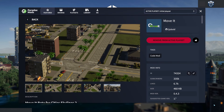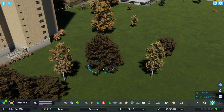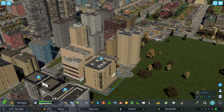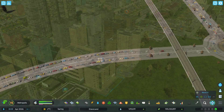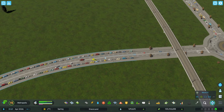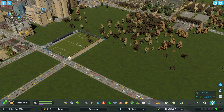Another smartly named mod is Move It. This mod allows you to move items in the game — not everything in the game, but a good number of things: trees, buildings, surfaces, nodes, and segment curves. I find myself using this mod to give the road a little nudge or a bend. A lot of the items in the game have the ability to move already, but it's just nice to click the icon and move the building, road, or whatever without having to think about it.